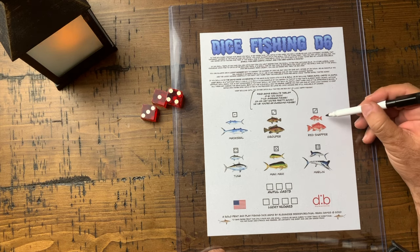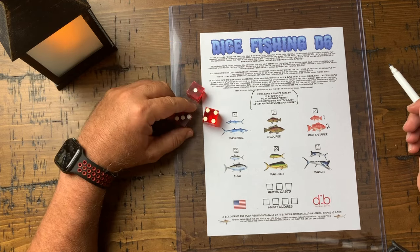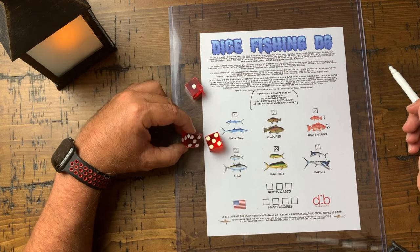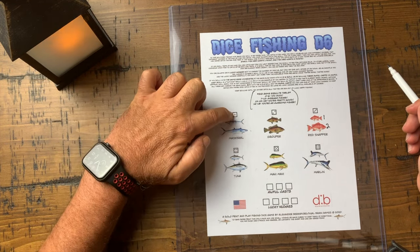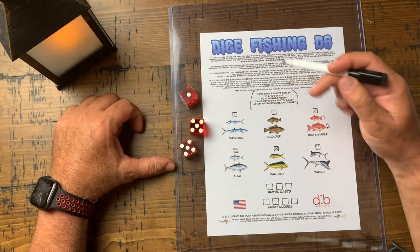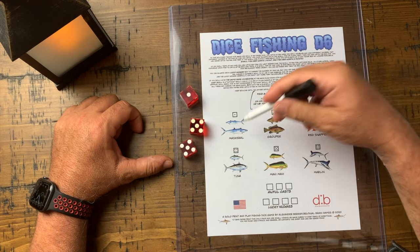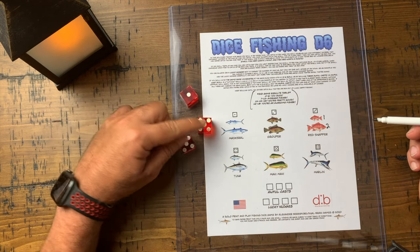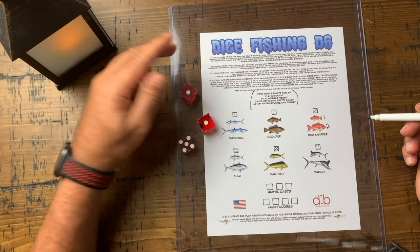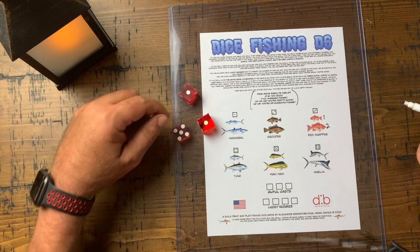The small fish are worth one point and the big fish are worth two points. You catch a fish by rolling a pair — whatever the other die shows is the fish you catch. For instance, if I roll two fives and a one, that's a pair with another die and I can catch the number one fish. I always have to respect the small-to-big rule, which means if a small fish is available I have to catch that one first.